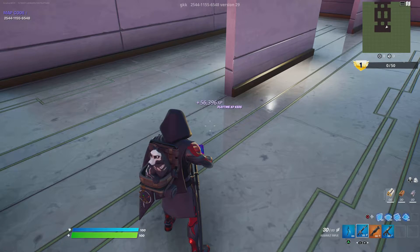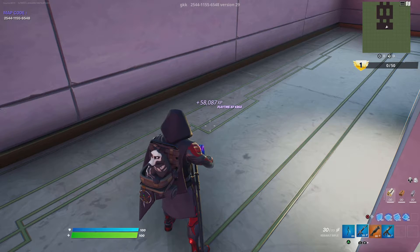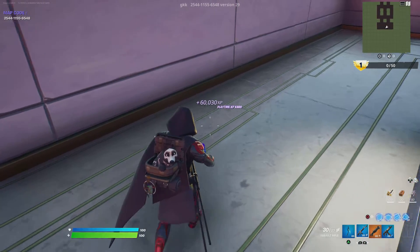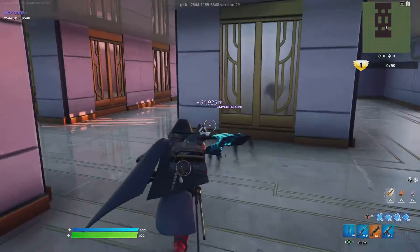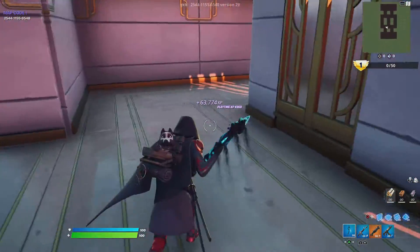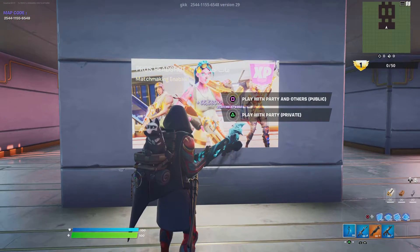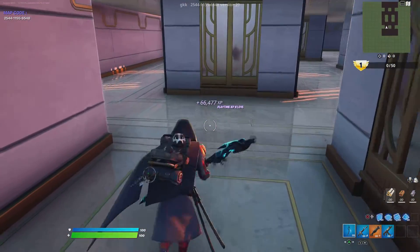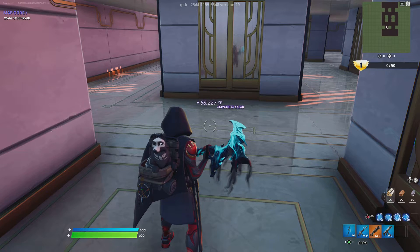The code is 2-5-4-4-1-1-5-5-6-5-4-8-2-9. Once you enter that, come over to the back sign. On your mini-map there are two areas — you just want to find this side, shoot it, and you get a lot of XP. That's it.